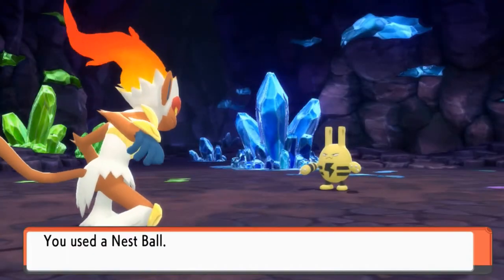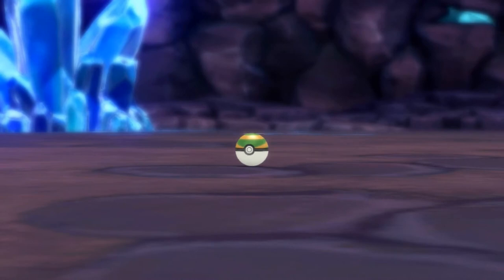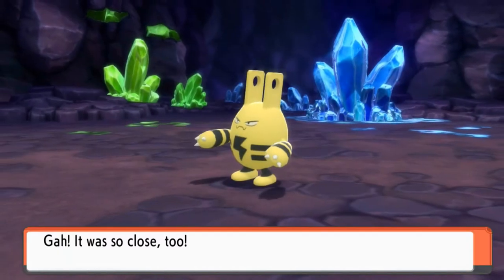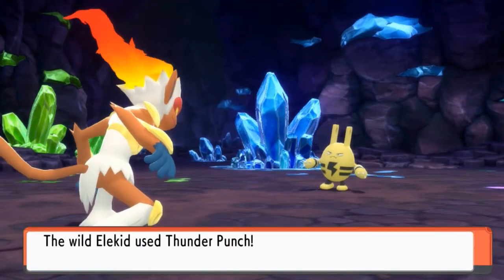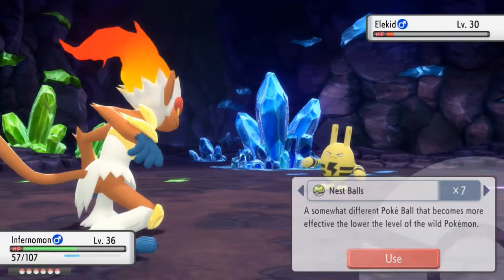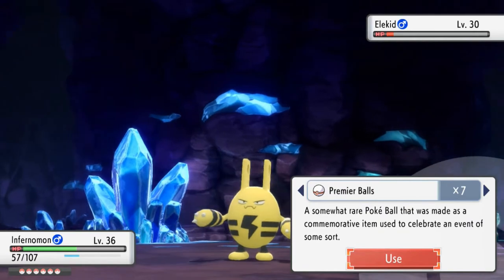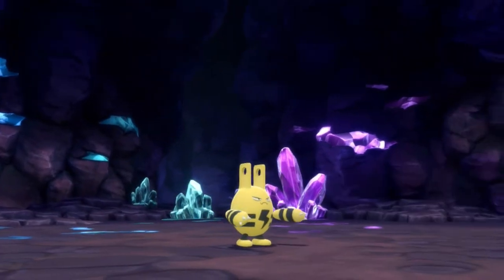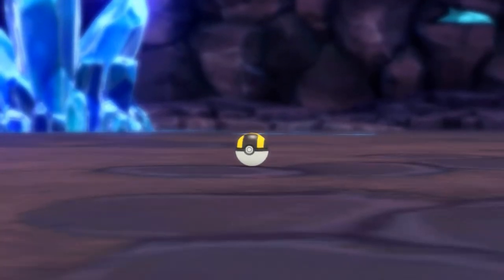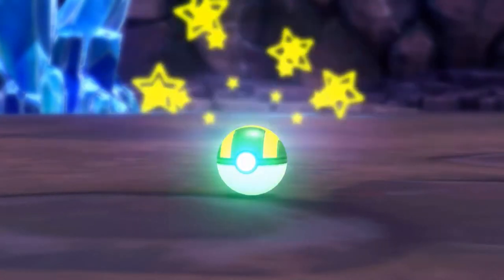Let's go with a Nest Ball right here. It is a lower level than my Pokemon, this should probably work. There's one, there's two, there's three — oh no, stop being a jerk, man. This guy is swinging for the fences; these Pokemon are really hard to capture. Let's go with another Ultra Ball. Stay in the ball, come on, be my Pokemon. Yes!